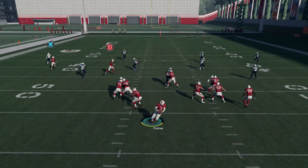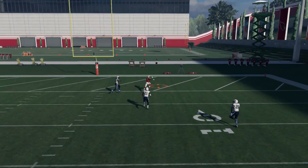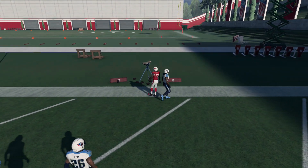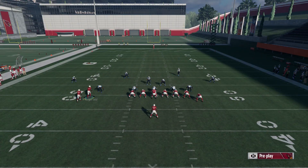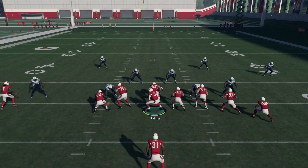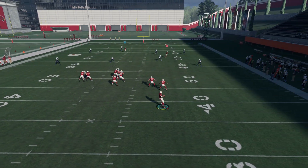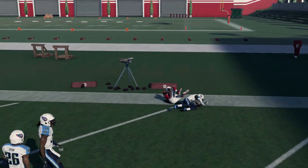Against cover four, we're just waiting until that X receiver gets past the safety, then we're deep bombing it over that middle safety's head. There are two safeties splitting the middle of the field — we wait till he gets past the guy on the left, then throw it over the guy on the right, lead passing towards the sideline and up. You can put your running back on whatever you want as well.